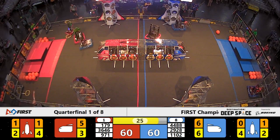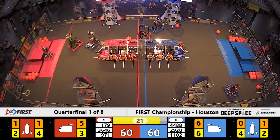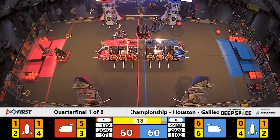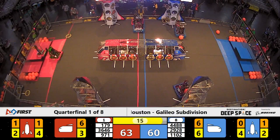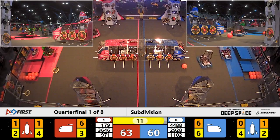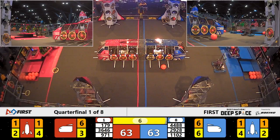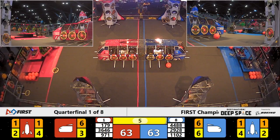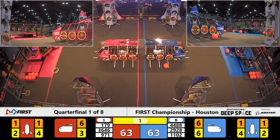Scores now 60-all. Very exciting start to your playoff matches here on Galileo. Team 971 lining up at the base of the Red Alliance platform — they lift themselves up as well as a hatch panel, taking that with them from the Habitat Zone. Team 179 joining the platform as Spartan Robotics flips the hatch panel away. Team 4488 with 5 seconds left trying to make it up to level 3. 3 seconds on the clock, side game unofficially 2-1.